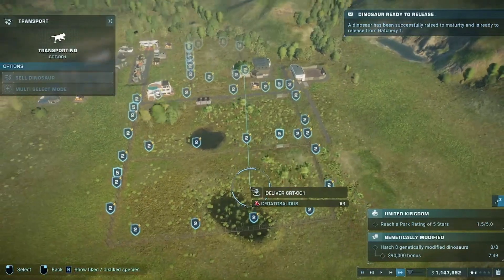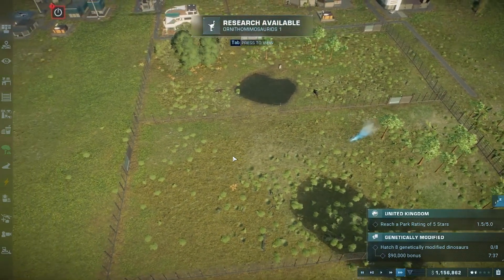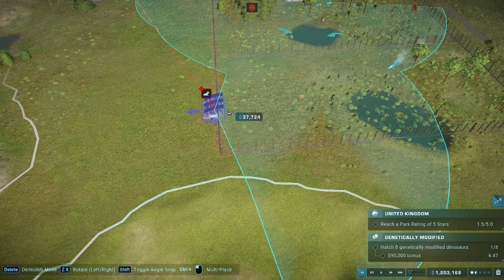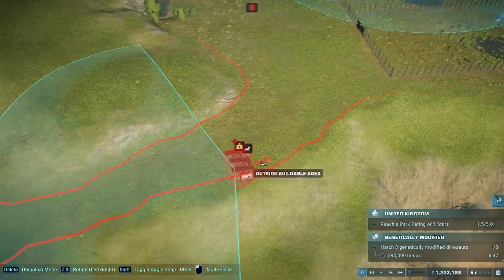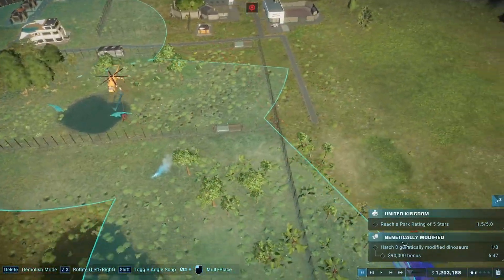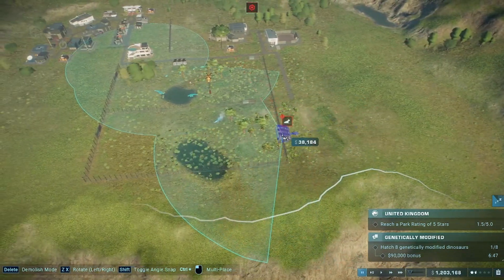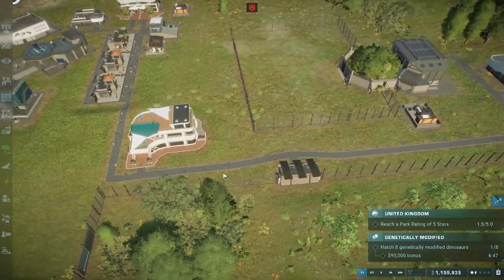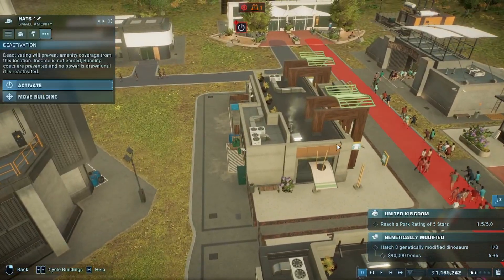Releasing via air — when this dinosaur touches the ground, history will be made. If I put it here it'll bring guests along this path, but if I put it here instead... I need to make these walkways larger. I wish there was a button for that.